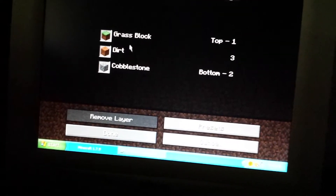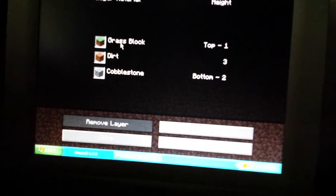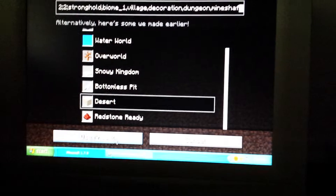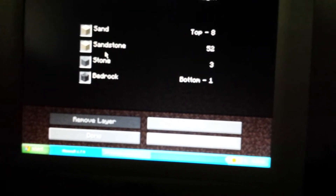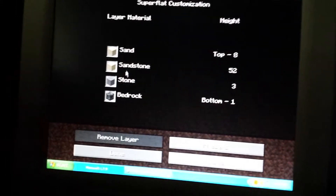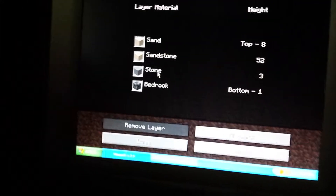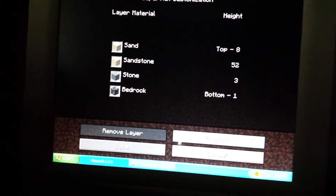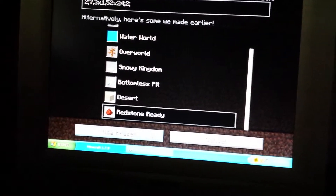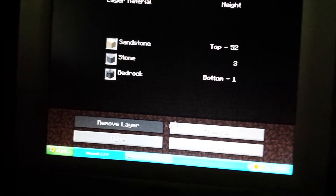Bottomless pit is basically just grass block, 3 dirt blocks, 2 cobblestone. That's basically it. Then there's desert, which is 8 layers of sand at the top, 25 layers of sandstone, 3 layers of stone, and 1 layer of bedrock. Then there's also redstone ready, which is just sandstone, stone, and bedrock.